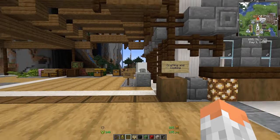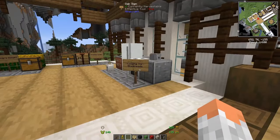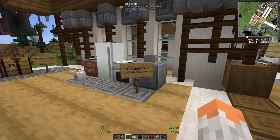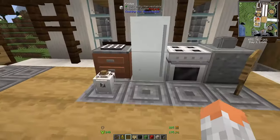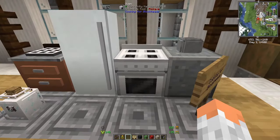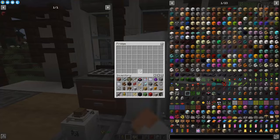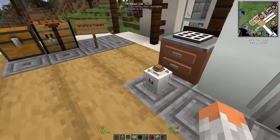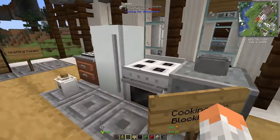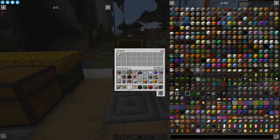Next up we have crafting and cooking. There aren't many mods in this section — only four compared to twelve in furniture. The first is Cooking for Blockheads, which offers new recipes, new furniture models for the kitchen, new drawers with animations, and tons of new food recipes.